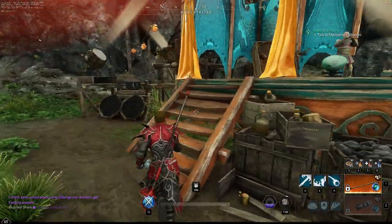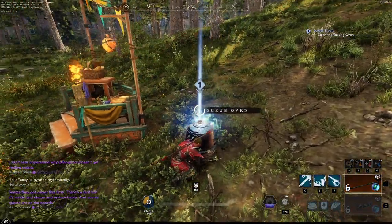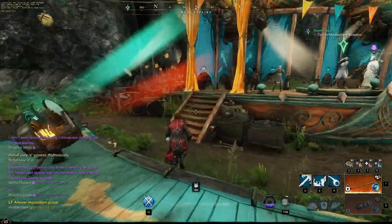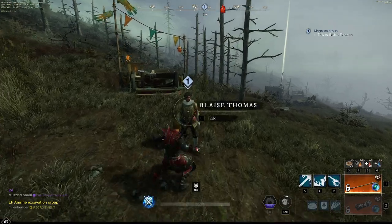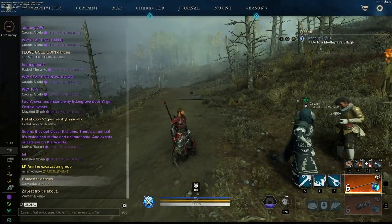Go ahead and talk to the quest giver. Then we're going to teleport down to Monarch's Bluff, to Kaladin's Gate. Go ahead and talk to her — she wants you to clean something, so go ahead and clean it. You've got to clean it like three or four times. Let's go ahead and head back to the Medley Fair village. Go ahead and talk to the quest giver once again. Now we're going to teleport to the south of Weaver's Fen. Once you're here, go ahead and talk to this person — he wants you to do a little dance in front of him. Go ahead and just type /dance.